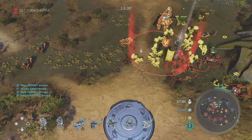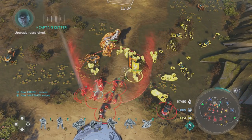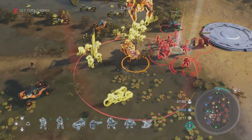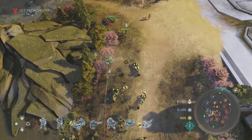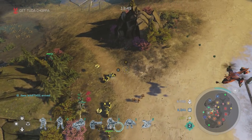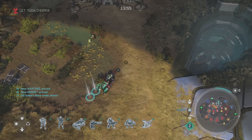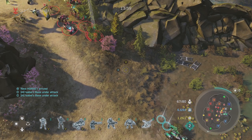Halo Wars 2 strove to be a polished and accessible entry to the franchise for both seasoned real-time strategy players and those new to the genre, with a cast of characters that evoked their personalities when in combat against the player. What's really interesting is that the creators of the Total War franchise sought an entirely new approach to building AI for a strategy game, rather than adapting existing systems from their own work, enabling programmers and designers to work together to achieve the best outcome for a variety of situations and players.